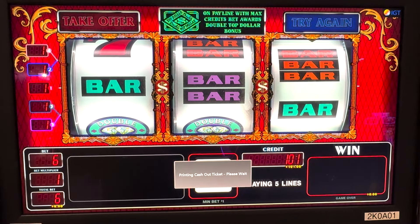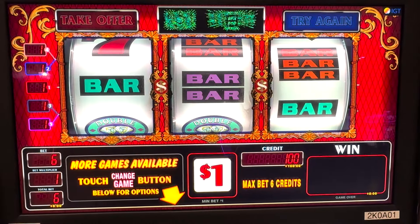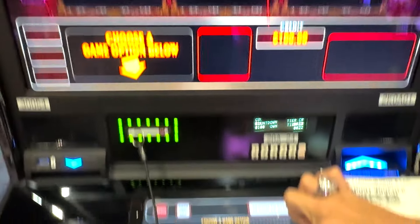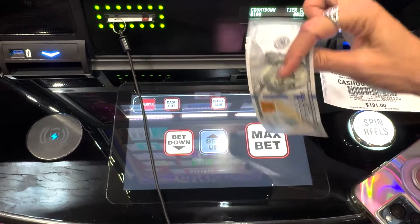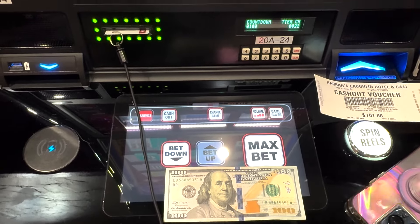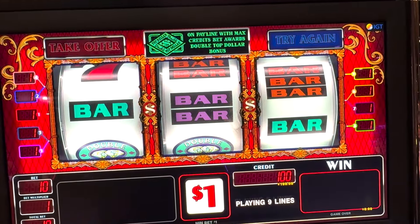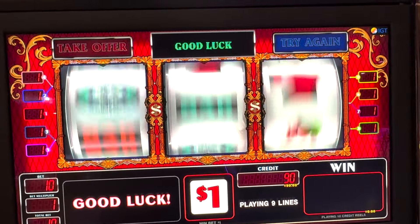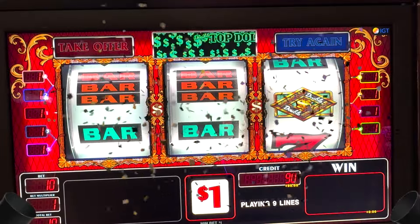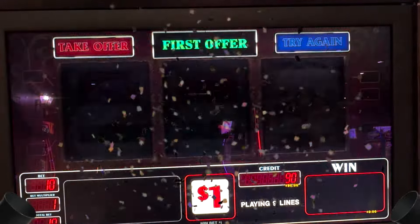Now we're changing to the nine-line game. I'm putting $100 in the machine right now — I'm not going to play up to $200. Let's hit max bet and hopefully get the Top Dollar. And there we go — boom! That's the best one to hit it on. Top Dollar on the first offer!